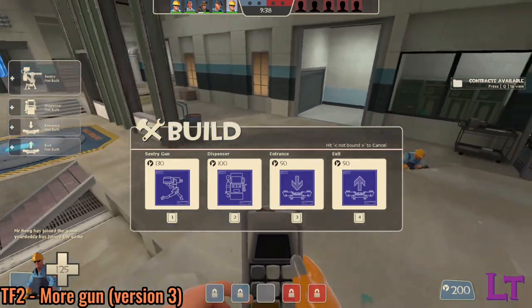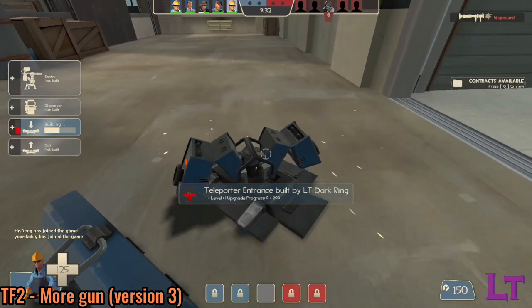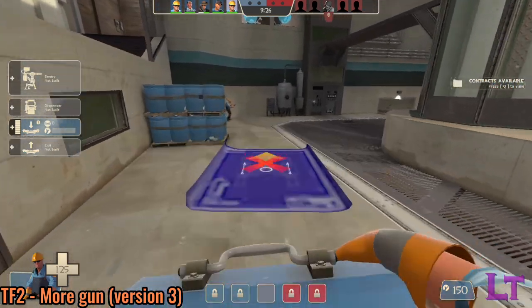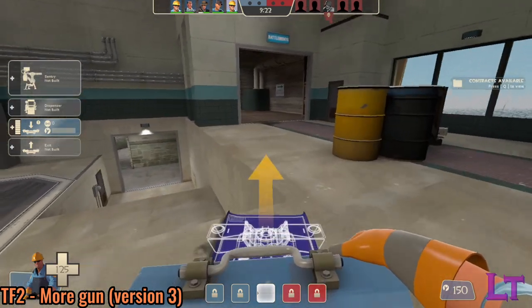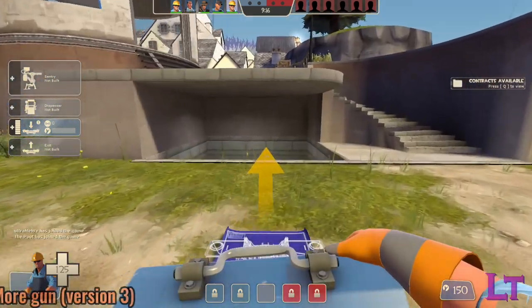Welcome to a video on how to get good at the Engineer, the class that is designed around supporting his team by building powerful sentry guns, life-saving dispensers, and teleporters that can help their team advance long distances quickly. Players who can master this hard hat-wearing Texan will be able to provide more support for their team than the Overwatch developers actually giving a shit about their game. Let's get started.